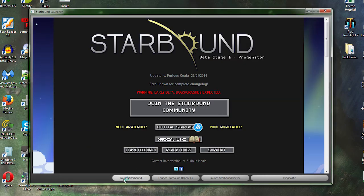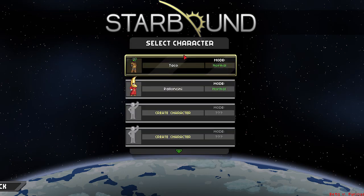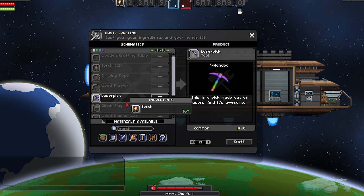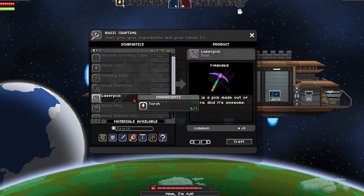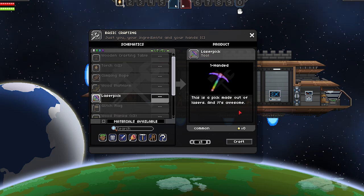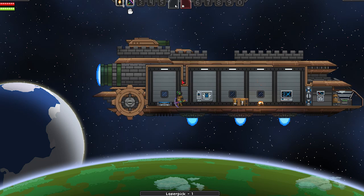We're ready to launch Starbound. I did make a character just for this, so we should be good to go. Once we get into the ship, just press C and — as you can see — the laser pick is right there. The recipe is one torch. It's a tool, one-handed, and the description says 'This is a pick made out of lasers and it's awesome.' Let's craft it. It took away one of my torches and now I have the laser pick in my hands.